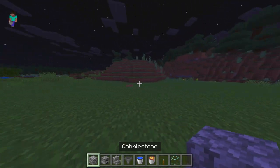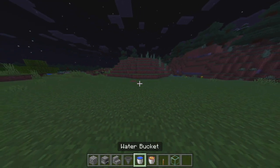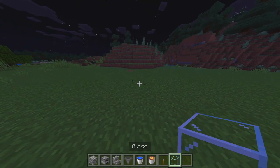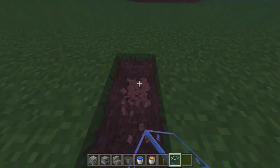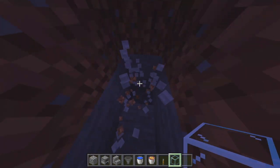So these are the items that you need: any block, a furnace, any staircase, a hopper, a water bucket, lava, leather, and some glass. The first thing we're going to do is dig down five blocks — one, two, three, four, five.